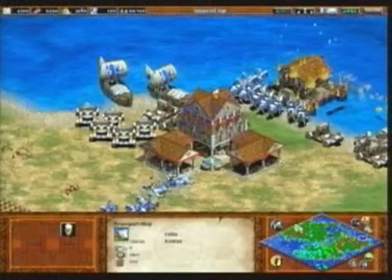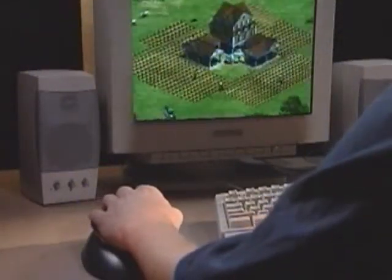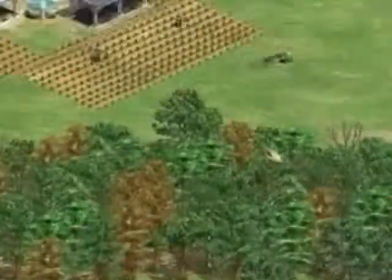It works with your existing strategy games and will work with new games now and in the future. In 2D games, use the Strategic Commander to move around the battle map while keeping your mouse free to select units or buildings as they appear.